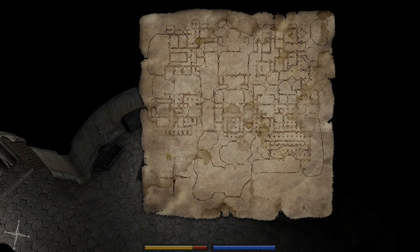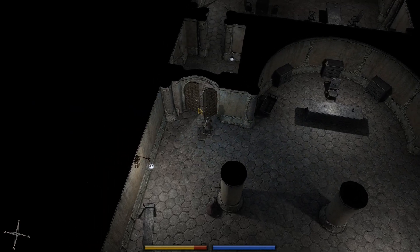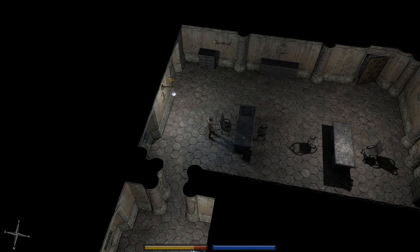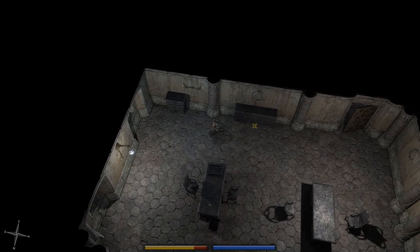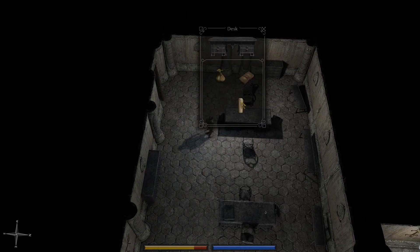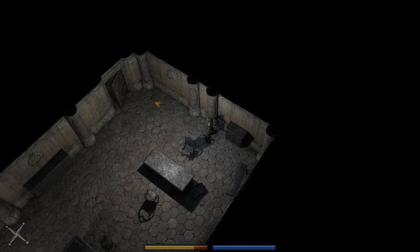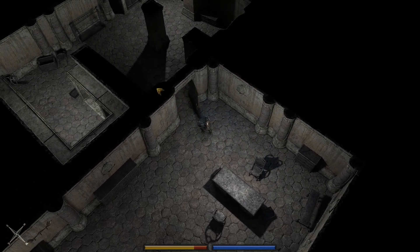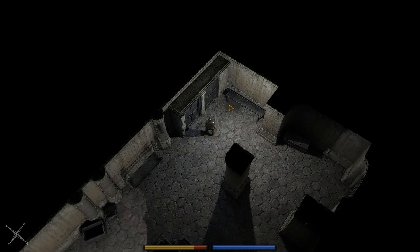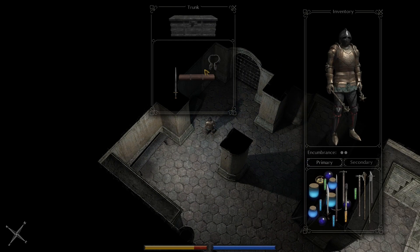Let's check these drawers here real quick. There's a map of the level. Some steel cap shoes, but we have sabatons so we don't need those. These gauntlets are similar to the type you find after you beat the captain, and similar to the gauntlets the captain himself is wearing. I think we're going to stick with this heavy armor. Oh look, I have salve — I love it.